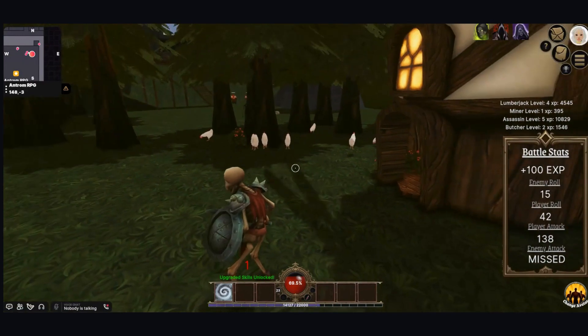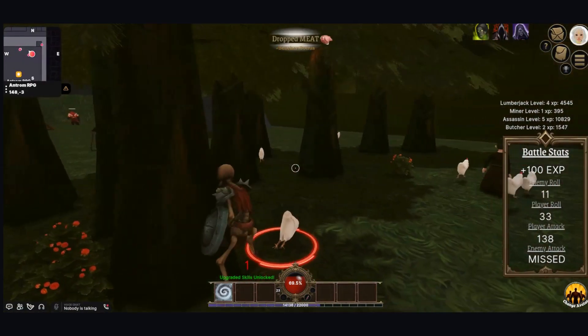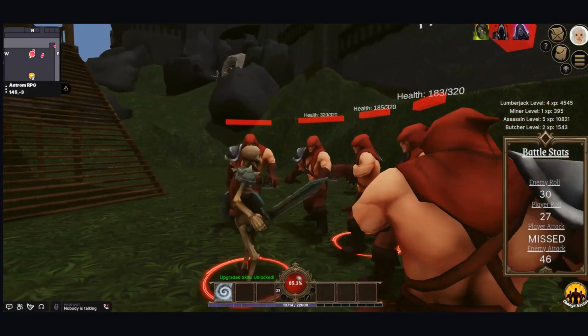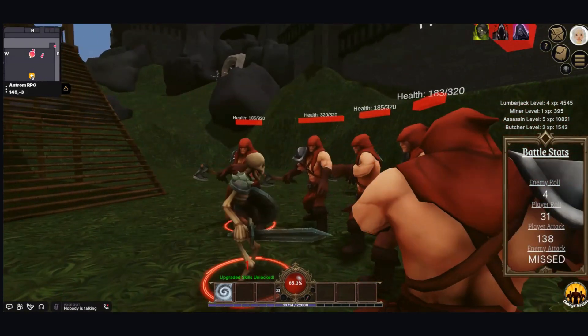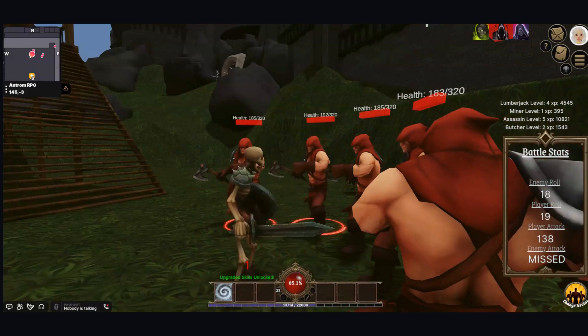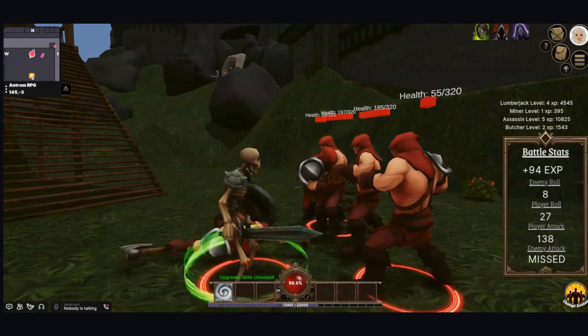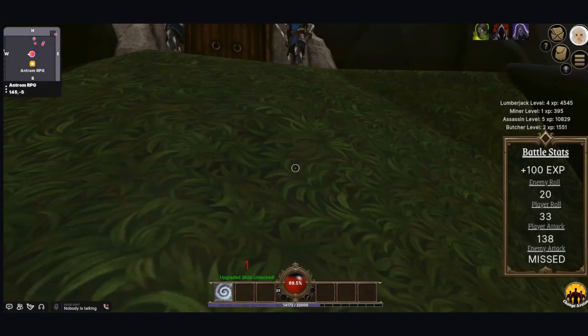We've also updated the combat to be an automated combat system, and your enemies run away from you if they're little chickens, or they approach you if they're big enemies. Once the combat starts it's automatic dice rolls, and you can watch how it all plays out in the battle stats — seeing your rolls and the enemy's rolls and all that good stuff.